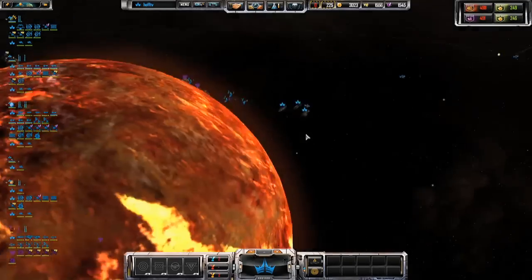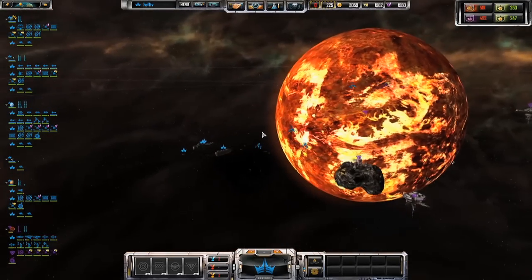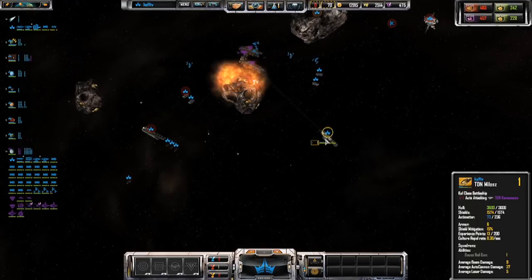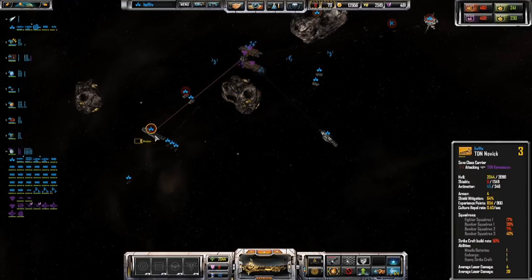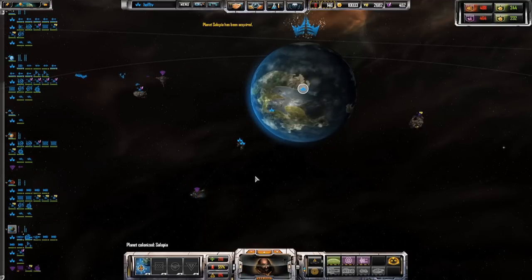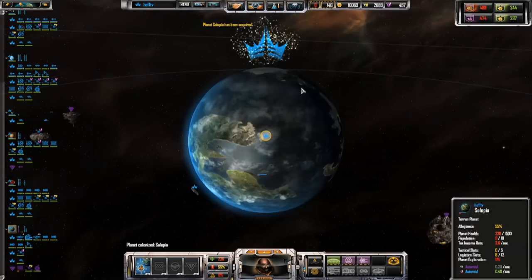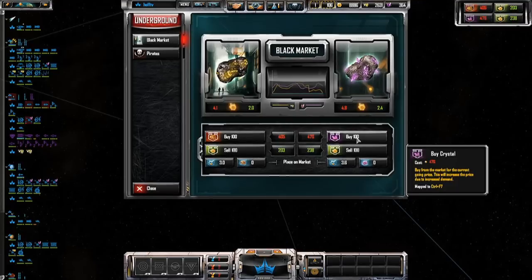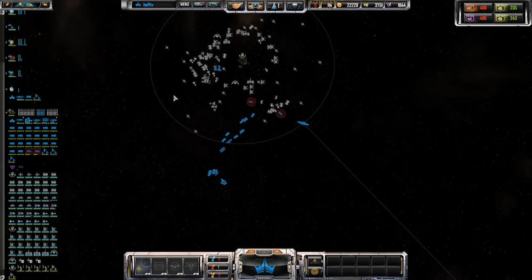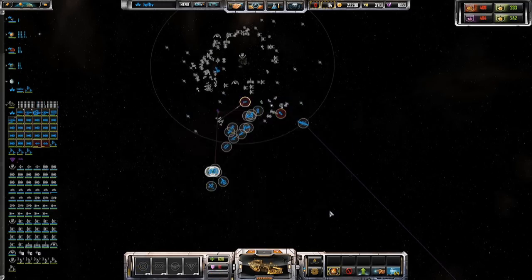As with Sins of a Solar Empire and its two mini-expansions, Rebellion's sheer variety of tasks can seem overwhelming at first. Amassing a fleet of warships and sending them into battle is but one aspect of this sweeping epic. You also explore and colonize new planets, collect resources, engage in diplomacy, build an infrastructure, and establish trade routes, often at the same time. It all requires monumental feats of multitasking that leads to matches lasting anywhere from 20 minutes to several hours, but it's a credit to the development team that it never grows too complex to handle.